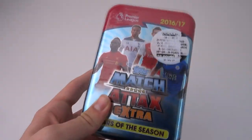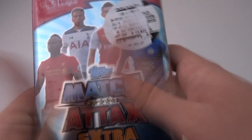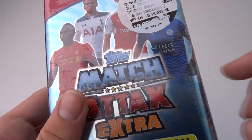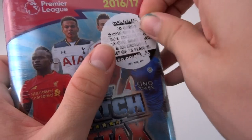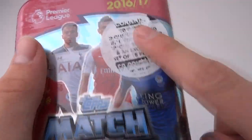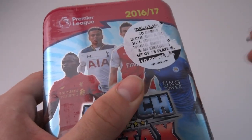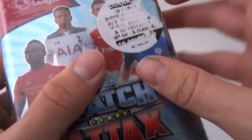Hello everybody and welcome to the opening of the Stars of the Season Mega Tin from Match Attax Extra. There's one design for this fantastic Mega Tin — Dele Alli, Coutinho, and Okazaki under there. I have no idea what's in it; I think it's 60 cards, including a gold limited edition player and special shiny cards. Retailing at £9.99 or €14.99 if you're outside of the United Kingdom.